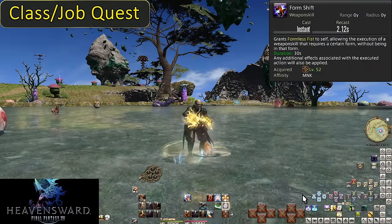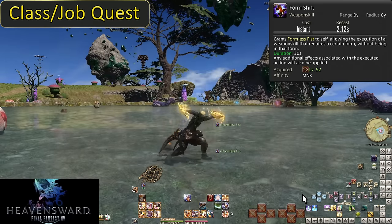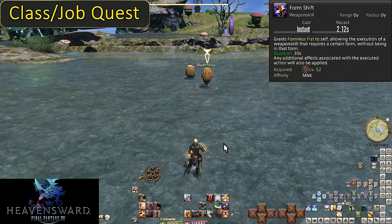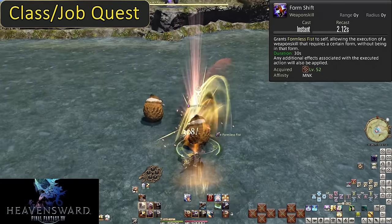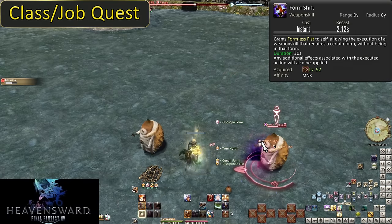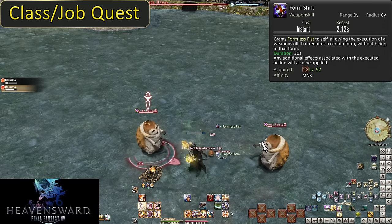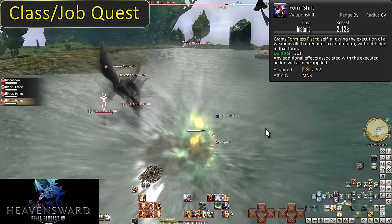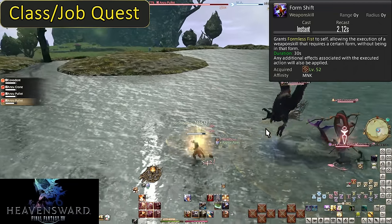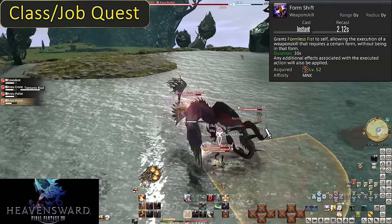Level 52: Form Shift. A weapon skill that does no damage. What this does is grant you Formless Fist for 30 seconds, which allows you to use any of your attacks and get the Form Bonus. If you use this before a battle and start with Dragon Kick, it will grant you the Leaden Fist buff. You never touch this mid-battle just like Meditation — the exception is if a boss becomes untargetable. Use Form Shift before it comes back to get right back into your rotation.